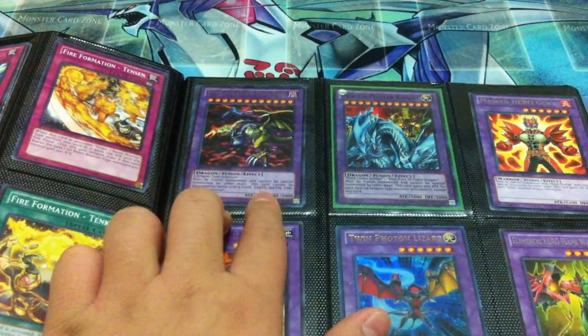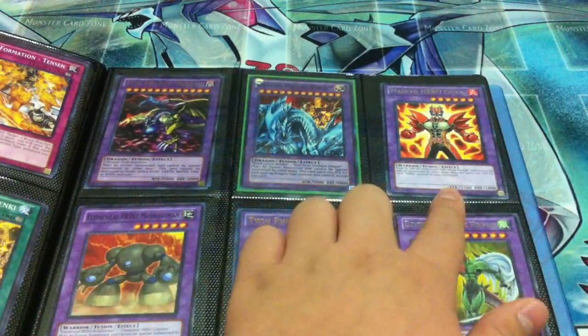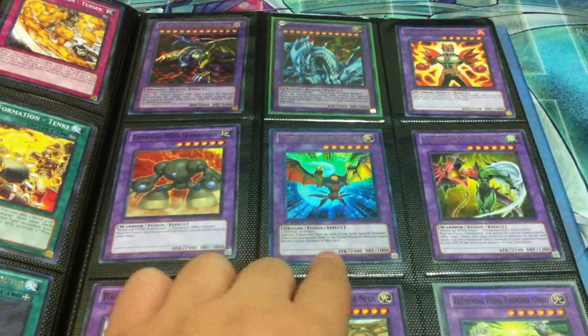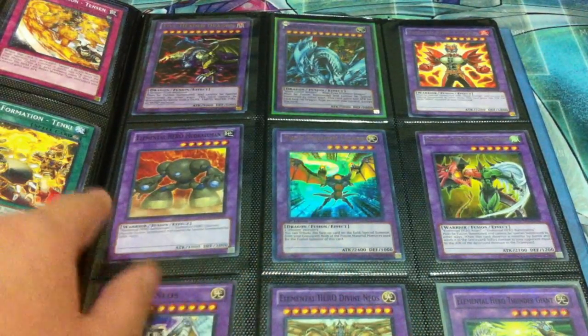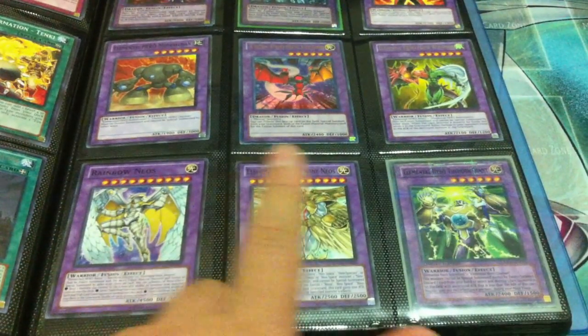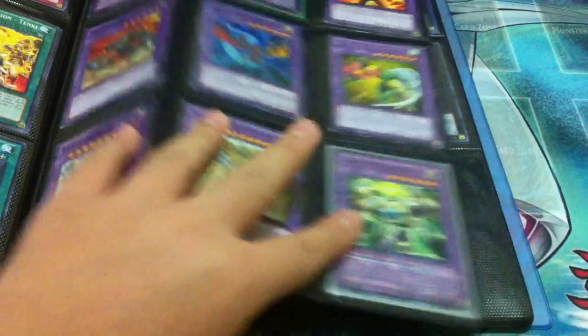Two Five Heads, one Dragon Master Knight, Master Goka rare, rare Flame Wingman, ultra Twin Photon, common Mud Bomber, Rainbow Neos, Divine Neos, and a parallel Thunder Giant — if you can see it you will, you can kind of see the shine.